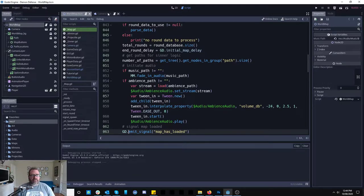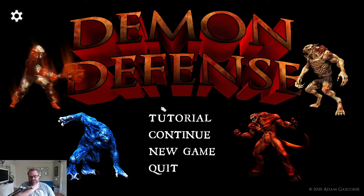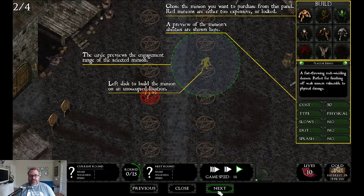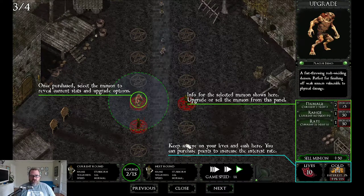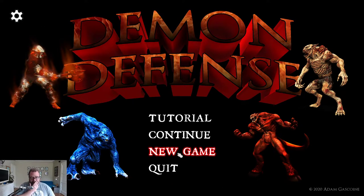So it's called Demon Defense — it's a tower defense game. I'll show you the tutorial screen. You have these things called sinners; in tower defense they're called creeps, and they walk along a path to get to the end. You place minions — their towers — and the towers shoot at the enemies. You get cash when you kill the sinners, upgrade your minions so they get stronger and stronger, and you're basically trying to stop them all from getting to the end.